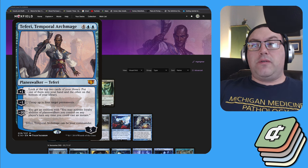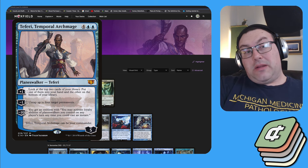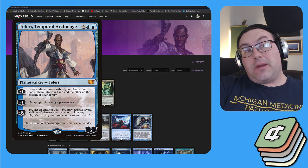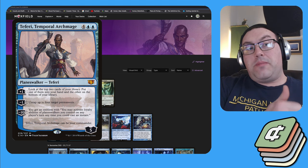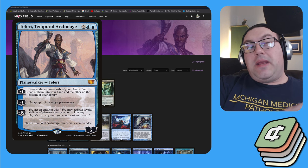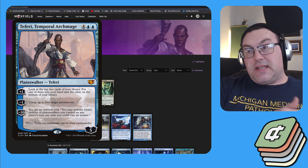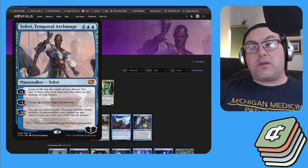For those of you who don't know, Teferi, Temporal Archmage is a planeswalker for two blue and four colorless. She comes in with five loyalty and has three activated abilities plus one static ability — the static ability lets you use her as your commander. Her plus one lets you look at the top two cards of your library, put one in hand and one on the bottom. Her minus one, which is the main ability we'll use, lets you untap up to four target permanents.